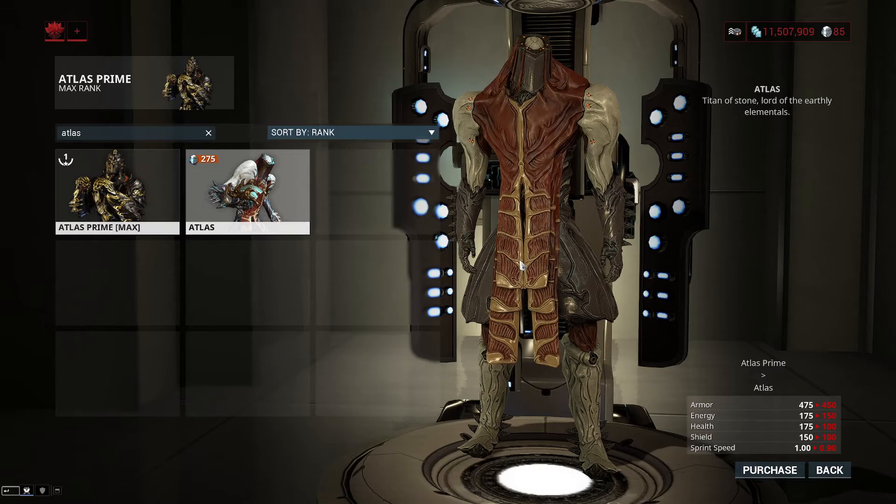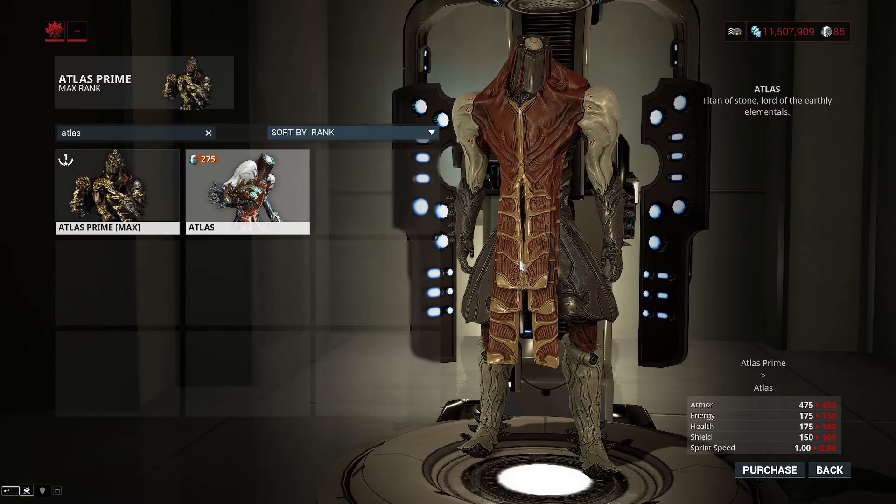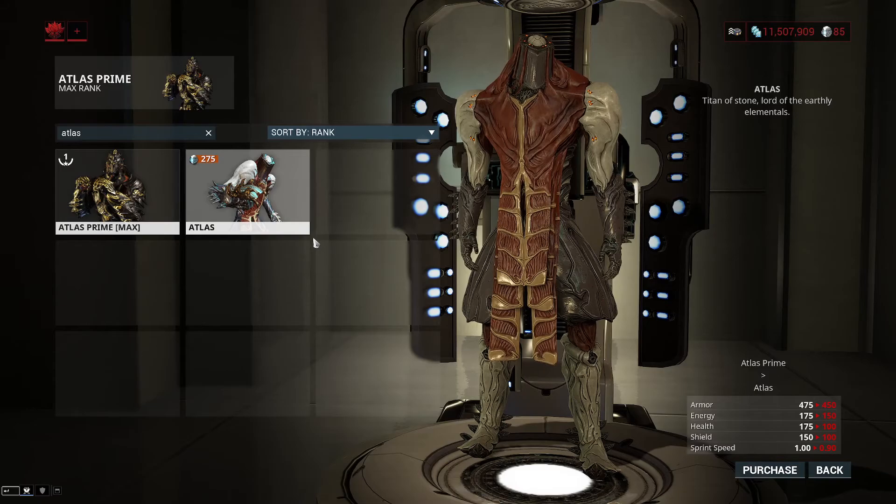Let's start by comparing the prime with the non-prime. The prime has 475 armor and the non-prime has 450. Atlas has super high armor as it is, so the 25 armor point difference between the two is pretty negligible. You're looking at about a 1% damage reduction difference — prime being at 61.3% damage reduction, regular being just 60%.